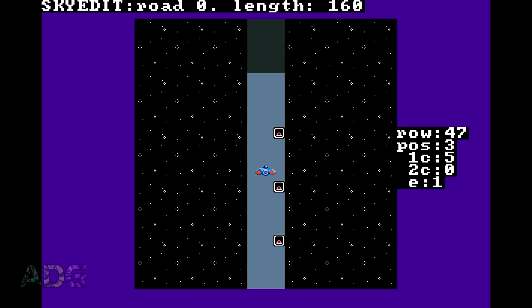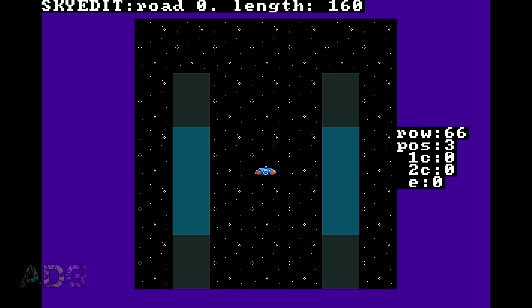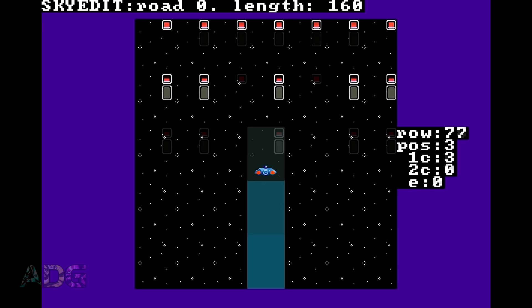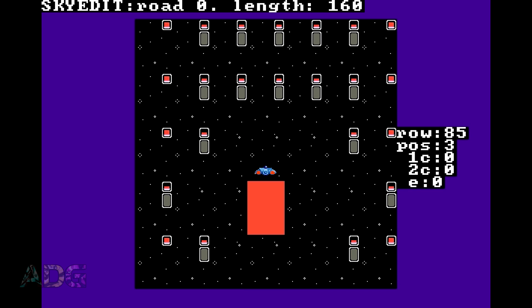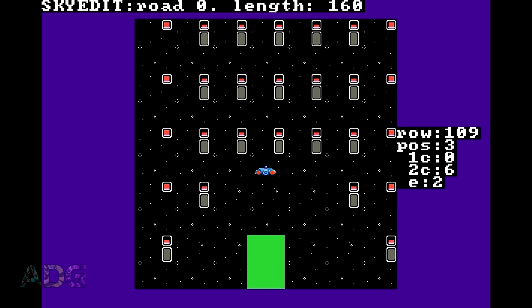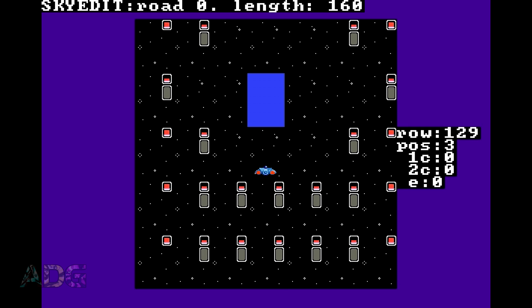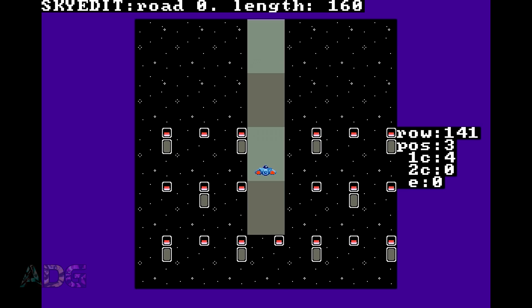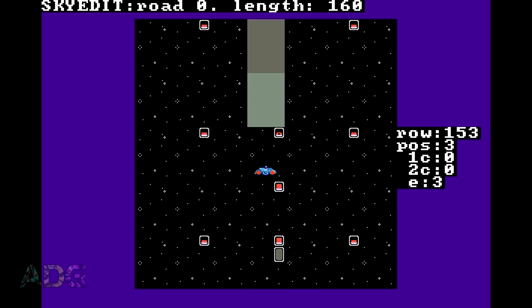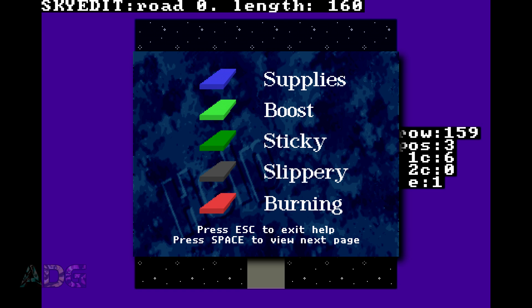The levels themselves are fairly straightforward — each level is seven tiles wide and then as many tiles long as you want, with level completion triggered if you're safely inside a tunnel on the very last row. Each level has 16 tile colors you can use for the main flooring, with color zero being an empty tile. You also have to keep in mind that five of the tile colors have special functionality: dark green slows you down, light green speeds you up, light blue restores your fuel and oxygen, dark gray is slippery, and light red kills on contact.